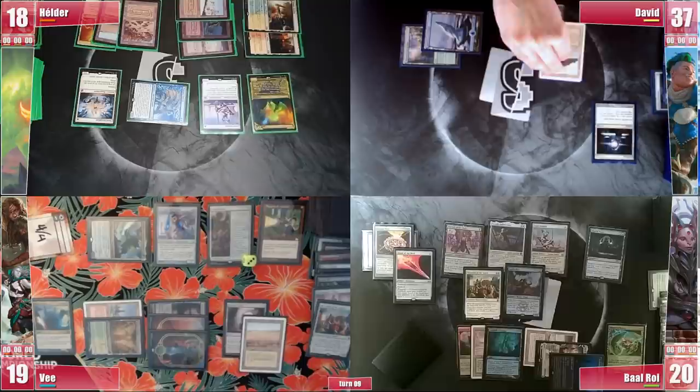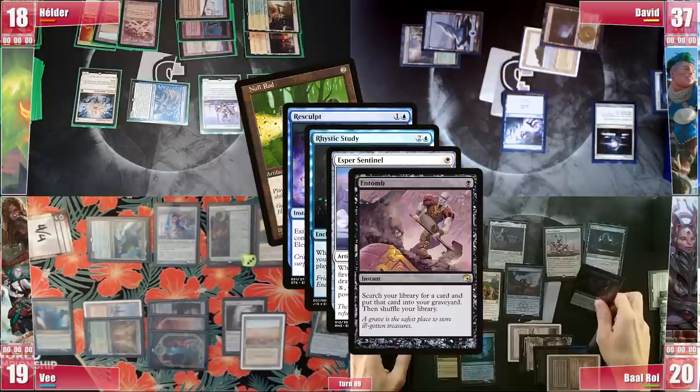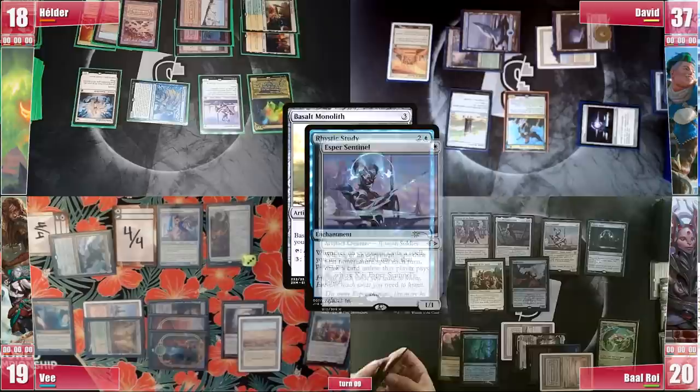On his end step, David fires his Resculpt once again, targeting Null Rod this time. Rhystic and both Sentinels trigger and he can't pay. Elder draws and then Baal responds with an Entomb, triggering Elder's Sentinel and not paying. He searches for a Sculpting Steel into his graveyard, then draws 2 cards before David gets to his turn. David plays a City of Brass and recasts Kinnan Bonder Prodigy, triggering Rhystic and not paying. David finally casts his Basalt Monolith. Rhystic and Sentinel both trigger, but despite Baal having Vampiric Tutor he can't cast anything else because of Ethersworn Canonist.